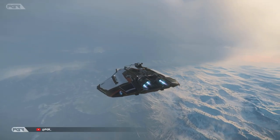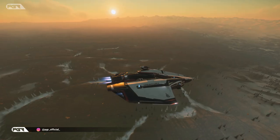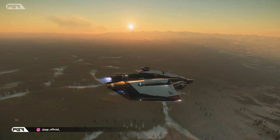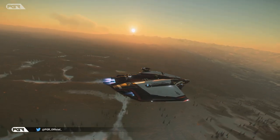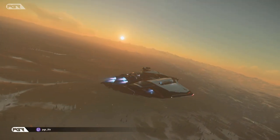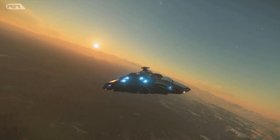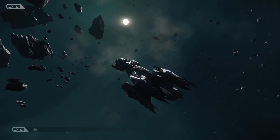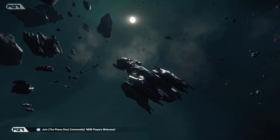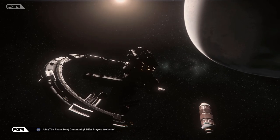A new Star Citizen Alpha 3.18 build just dropped into the PTU once again just a few hours ago. With this comes a handful of transit fixes posted with this patch, so we should see some improvement when it comes to the trams as well as the elevators. They also added one server crash fix.